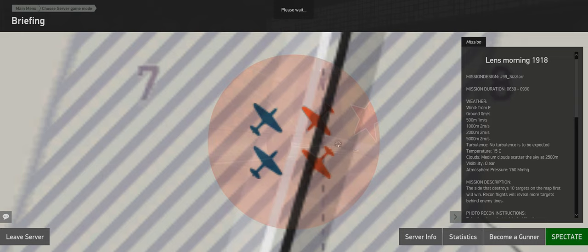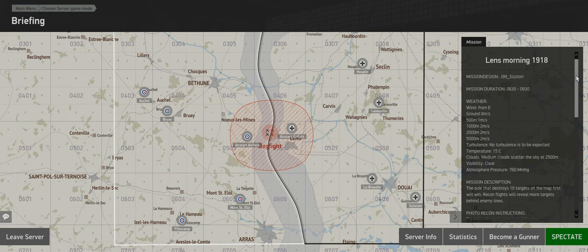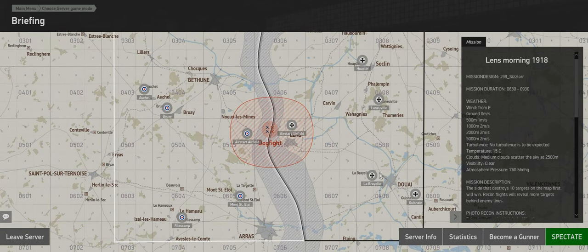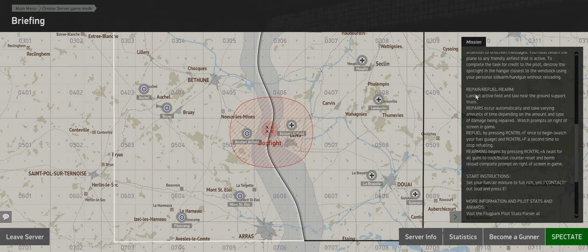After loading in, there's useful information on the right. You can do different missions - recon missions, bombing missions. The server is dynamic - it runs for a few hours before it restarts. You can destroy airfields and take over objectives. One fun thing is you can repair, refuel, and rearm if you land at a base close to a supply truck.